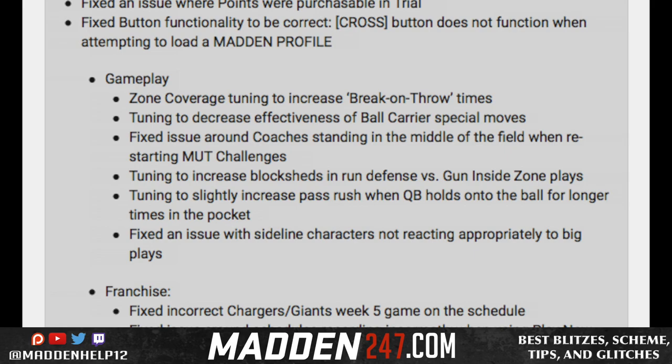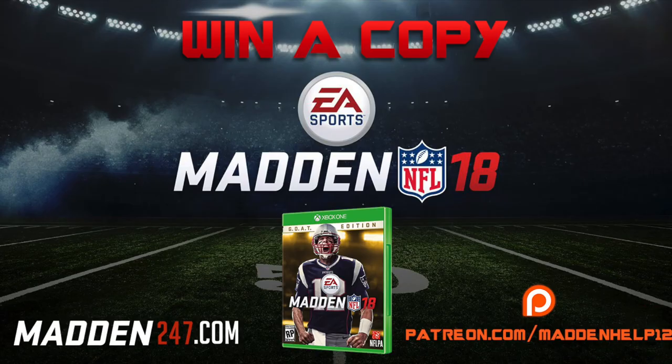And then the last thing says fix the issue with sideline characters not reacting — who cares about that one. The two main ones are the increased block sheds and increased pass rush block sheds. We're going to test that out in game and see how that is. Hopefully we don't take a step back towards Madden 17 with the overpowered block sheds in the pass game and in the run game.